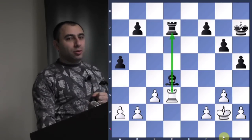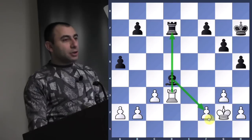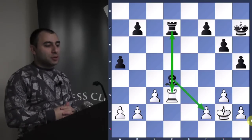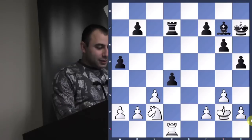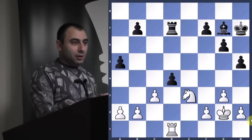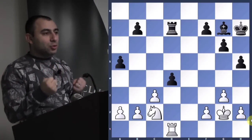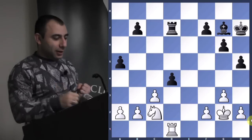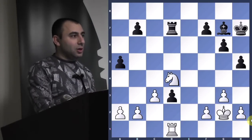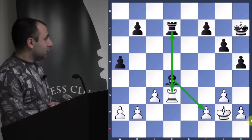If his king were on g1, could you do the same thing? No — because he would have gone bishop f2, discovered a check, and picked up your rook. So it's very important to see where the king is. Let's review: weak pawn, you attack it, he pushes the pawn, you come back. In the endgame, every time the opponent pushes a pawn, they create a weakness. You attack, go back, he comes forward, you block, he takes, you take the pawn — good position.